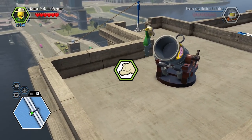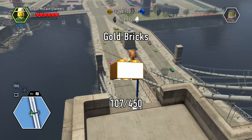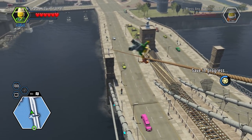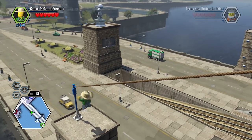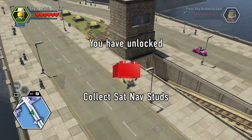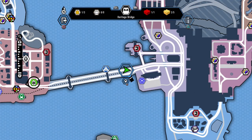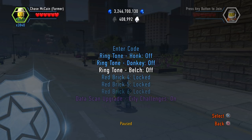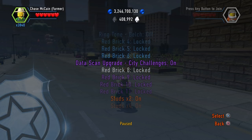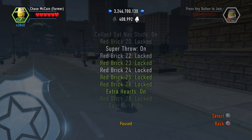He's dancing still. Pigs returned, three out of 22. We got lots more pigs to get back, and there's another golden brick for us. There's another rainbow brick. Was that a red brick or a rainbow brick? I think that was a red brick. Oh, look at that — it was a red brick. Track studs — collect sat nav studs. So that was our new one for sure. What that means is that sometimes, especially during story mode, it'll have a trail of studs for you to follow. You can't actually collect them normally, but with this, you can. So that's very cool.